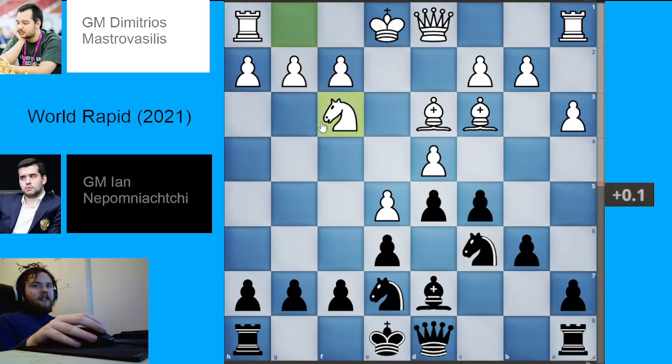After knight to f3, a very cool idea by black that has been played a good number of times is queen to b8. It's actually very hard for white to hang on to the center pawns — white is most likely going to just lose a pawn. It's very hard to defend the pawn on e5 since the knight is in the way of the f pawn coming to f4. And if white takes on c5, that actually kind of helps black with their central control — black can just take back with the b pawn and have very nice pawns on c5 and d5.